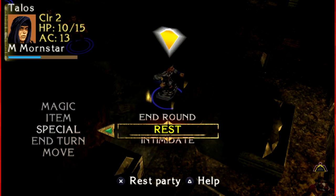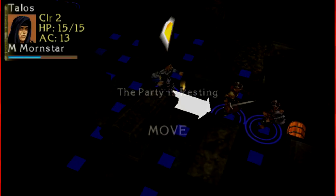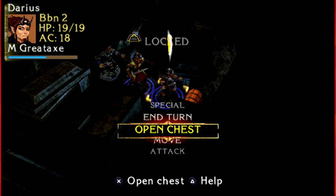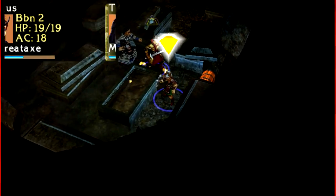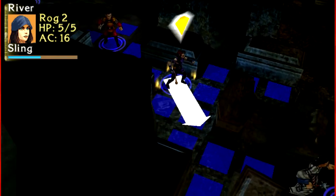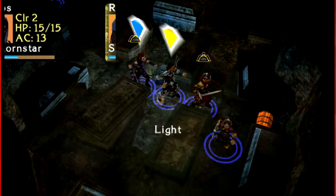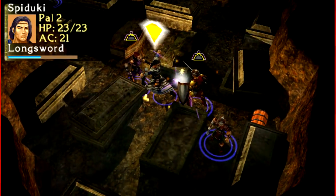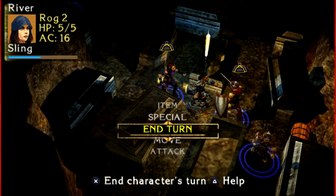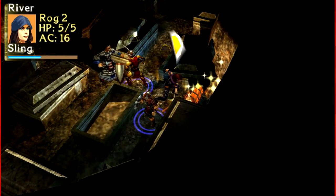I kind of want there to be just a random chance of being ambushed, I don't know. Get the rogue in here. I might as well have you cast your magic spells. I only rested because Talos had so little HP — and when I say so little, I mean like a third of his HP was gone. How did you guys and gals roll so poorly for your goddamn HP?